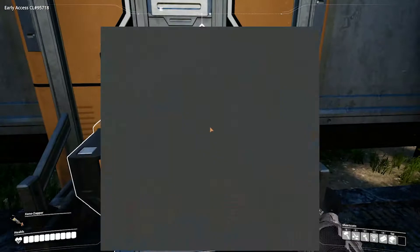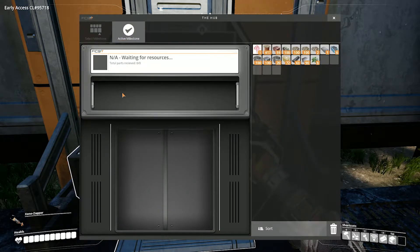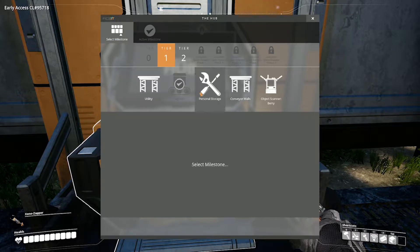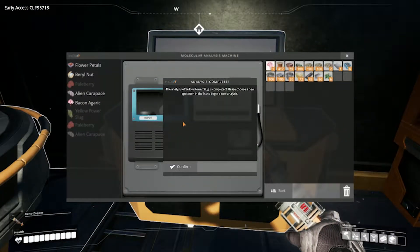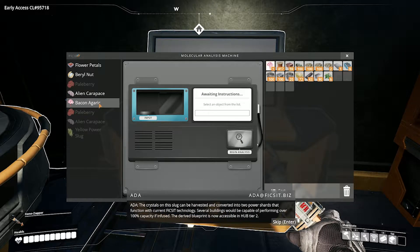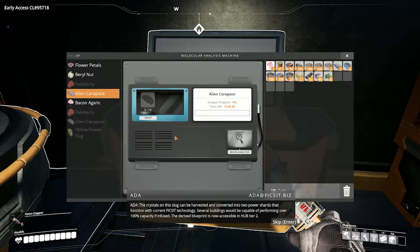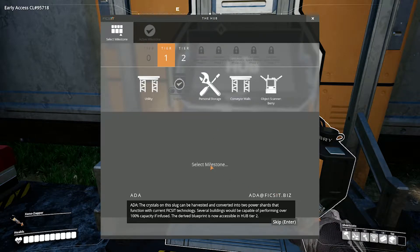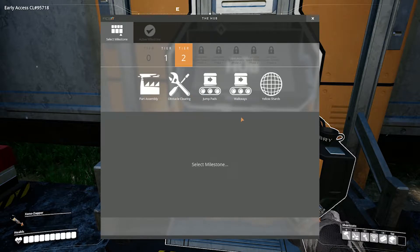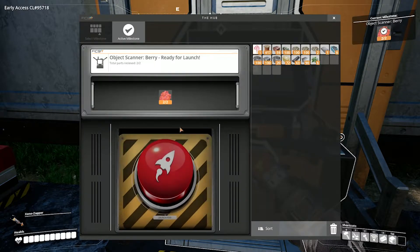So that's cool — there was another one we could unlock. Let's see, active milestones — waiting resources. Utility. Confirm the crystals on this slug can be harvested and converted into two power shards that function with current FICSIT technology. Several buildings would be capable of performing over 100% capacity if infused. The derived blueprint is now accessible in hub tier two. Hub tier two. There it is — we need to put one of these in, select milestone, press the button.